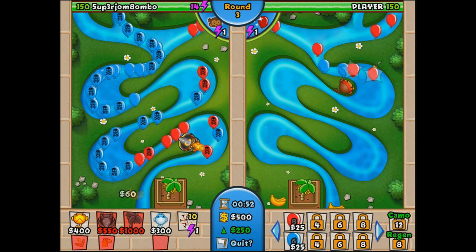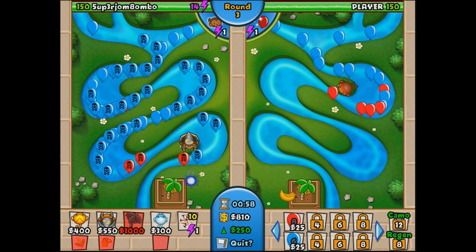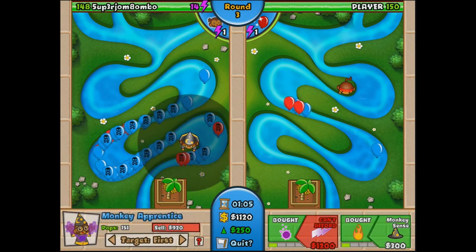I have fourth tier boomerangs and fourth tier wizards just in case I want to test them out. I don't know if I'm actually going to use them, but it might be fun. The only one I probably want to check out is the Phoenix — I think the Phoenix might be kind of fun.